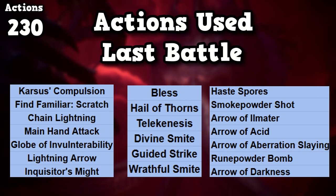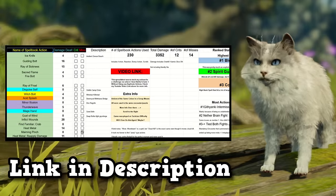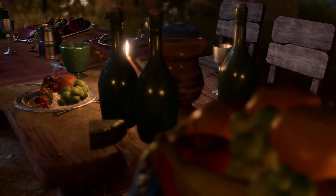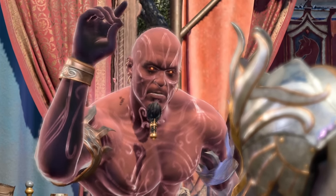All it took was 230 unique actions and 23 unique items. I've included a spreadsheet of all my actions used and some extra info below, so feel free to check that out. If you enjoyed the video, leave a like — it really does help out the channel. As always, thanks for watching, have yourself a wonderful day. Proxy out.